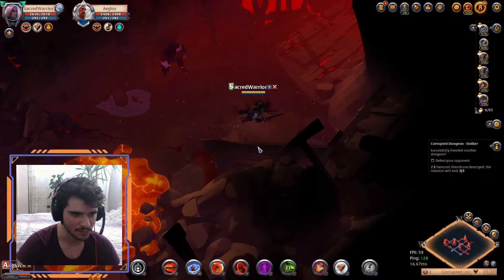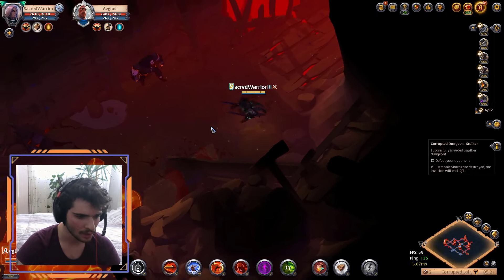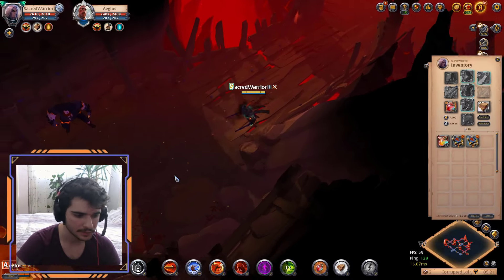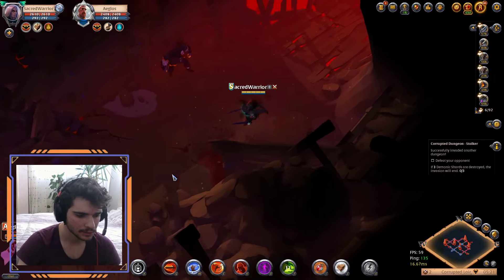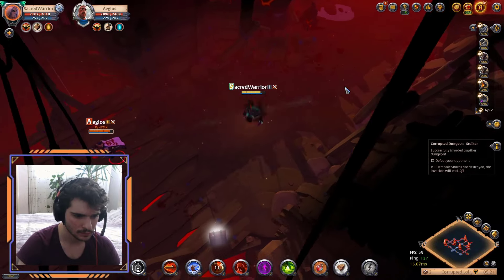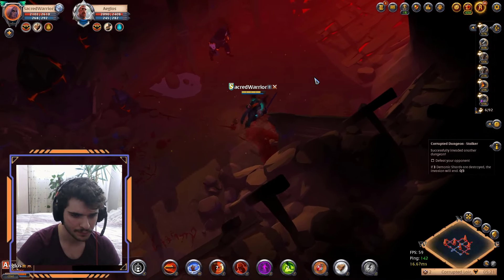Gameplay begins. The player enters the dungeon confidently. "I knew it, I knew it. I need healing pots. We just want two kinds — let's go."